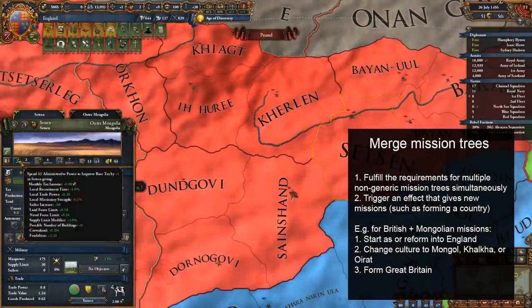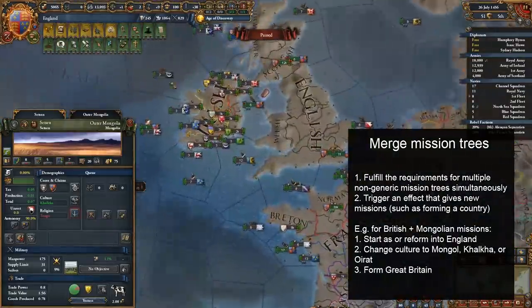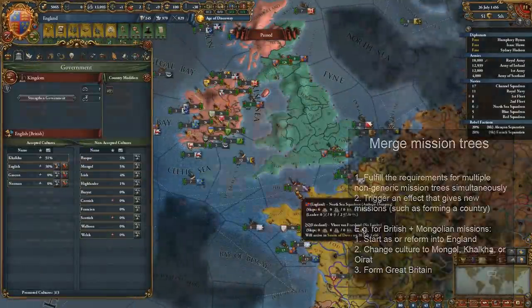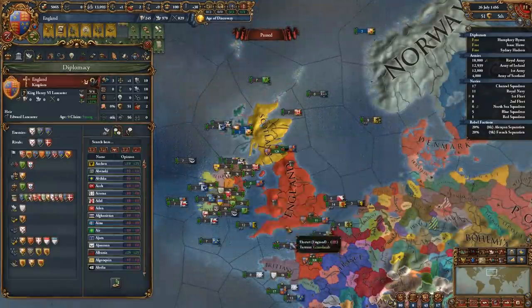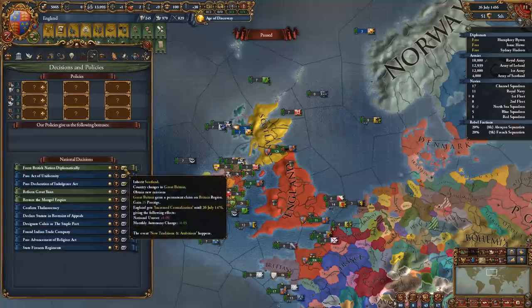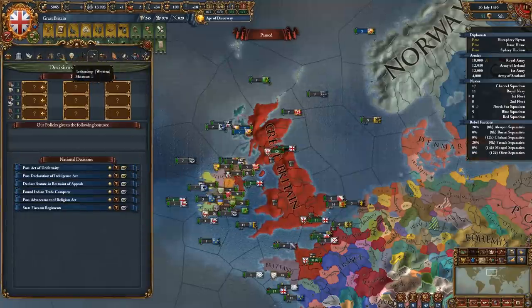The easiest way to do this is to either start as, or reform into, England, then switch your primary culture to one of the three I listed. In this case, I'll do Khalkha. Then form Great Britain, which is doable as England no matter what your culture is. This resets your missions and gives you both trees simultaneously, although it's clear that you're not meant to do this given how messed up the trees are when they're jammed together like this.